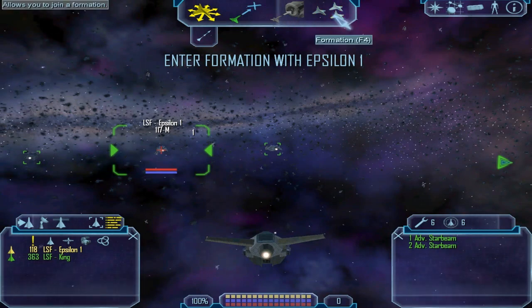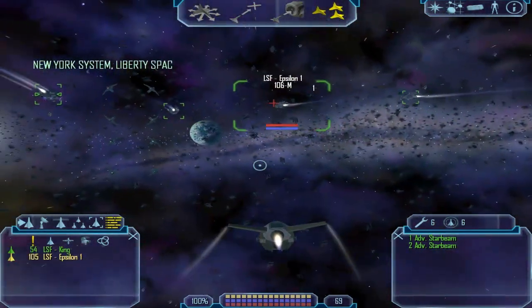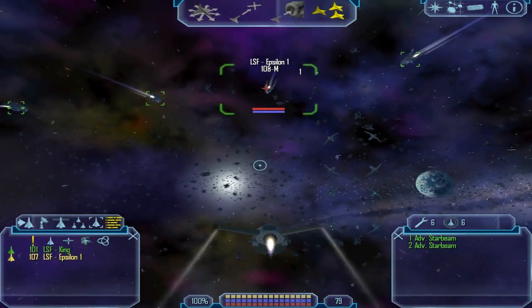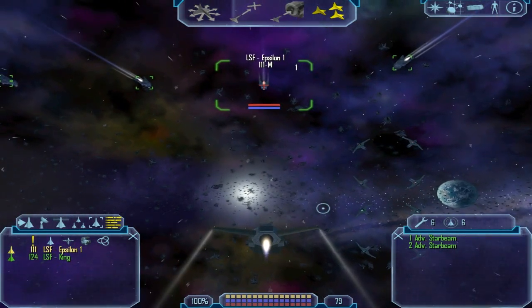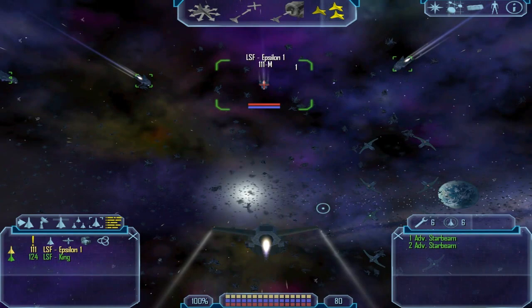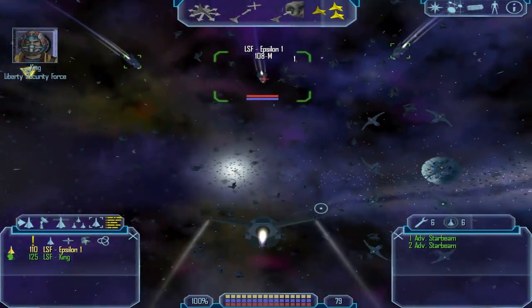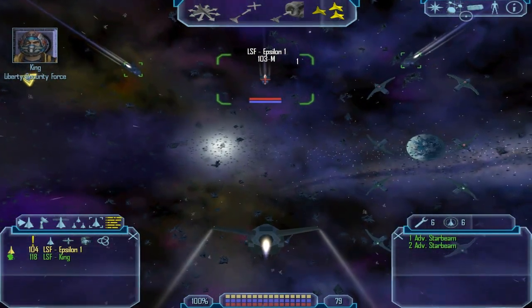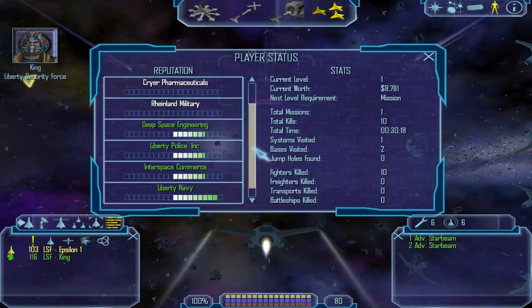I meant to enter a formation with this guy — we're just gonna slowly fly, not even cruise. Back on the transport: the LSF has dispatched four wings to help us track down where these rogues are coming from. They've gotta have a secret base around here somewhere. We'll find it.